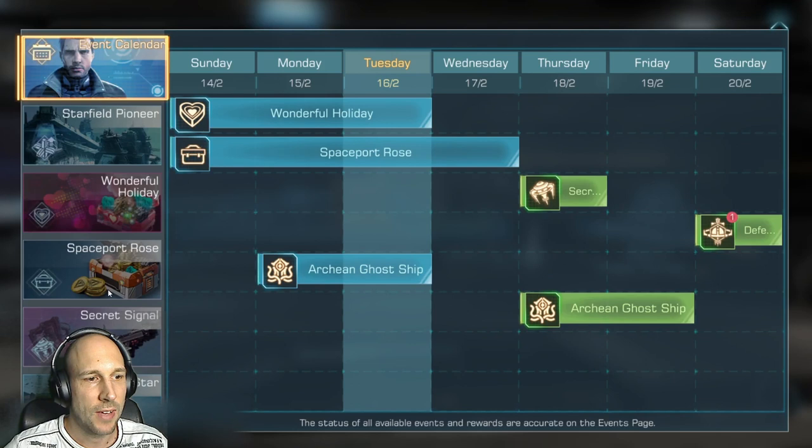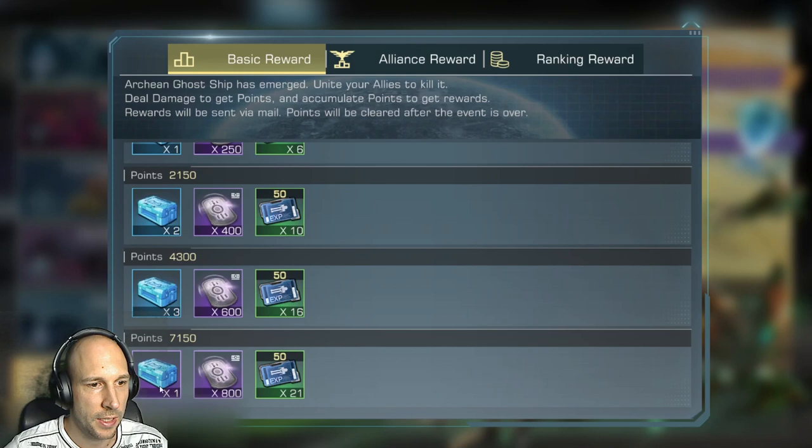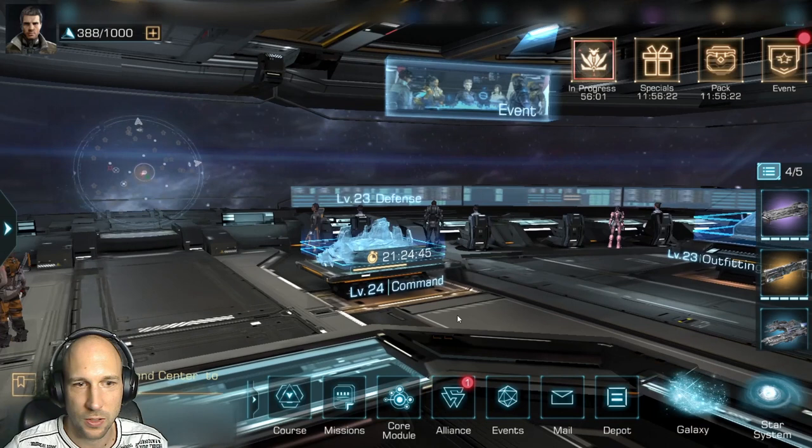From the event itself I would not really recommend buying buffs, because the rewards in the chest are nice and easy to reach — you will get the 7,100 easily. The Alliance reward is nothing, and the ranking reward gives you 1,200 Chorio. So spending 300 Chorio for a 15% boost is not really worth it, but you're free to do that.